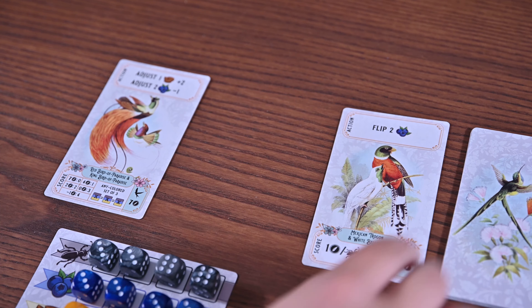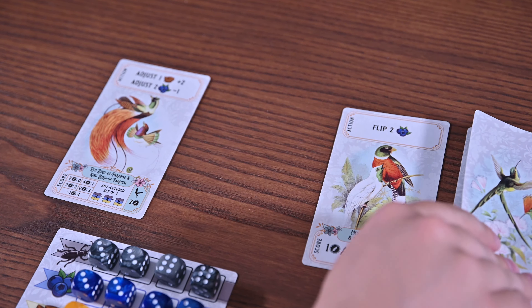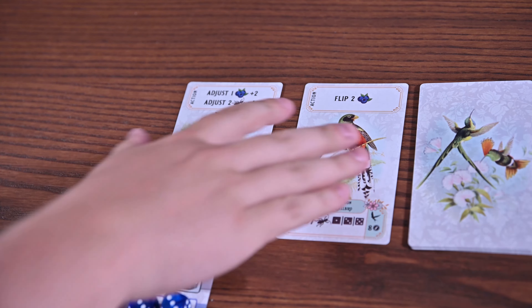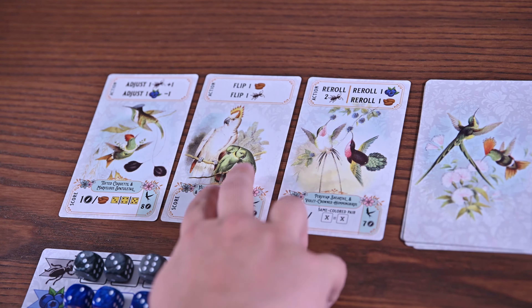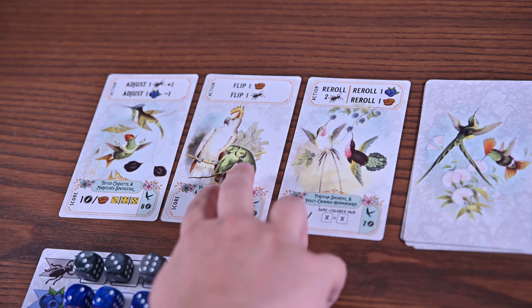Let's give you a quick overview of how to play. You'll begin by setting up: roll the dice and arrange them by color on the dice card. Shuffle the bird cards and deal three face up on the table. Give each player a scoring cube and place it next to the scoring cards, and now you're ready to begin. This game is played in two different phases: the drafting phase and the cleanup phase. During the drafting phase, the first player will select one of the three face-up birds, perform the top actions on that bird, score using the bottom actions, then place that bird in their Bandada.